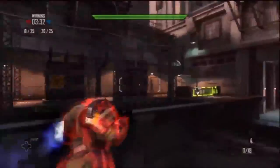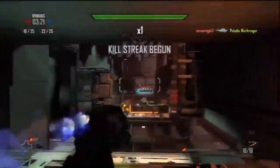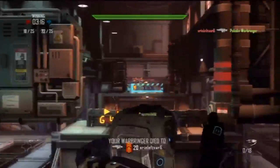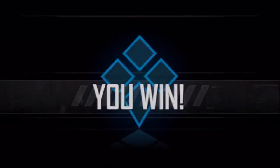We're actually using the Source engine — it's not a homegrown engine, but it's heavily modified and running at 60 frames a second. We felt that for a multiplayer shooter, smooth gameplay is really important, so we spent a lot of time optimizing on the Xbox to make sure that works. Hybrid is out this summer for XBLA.